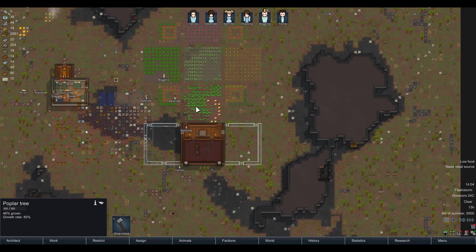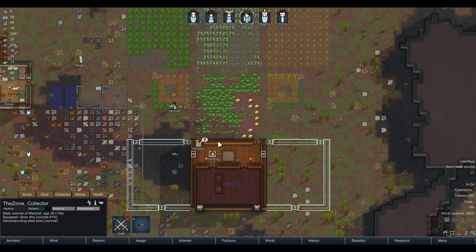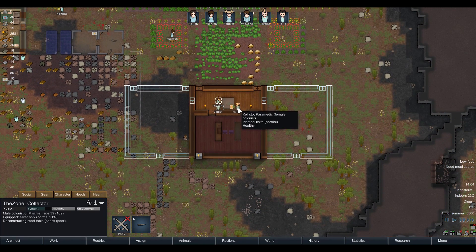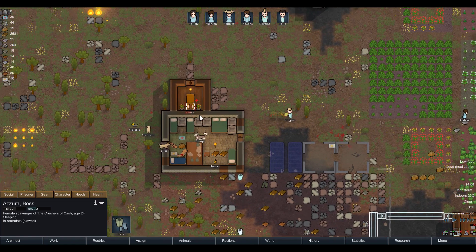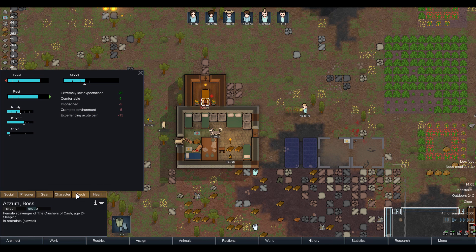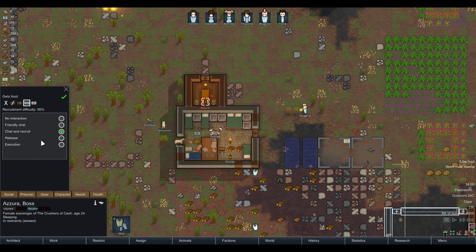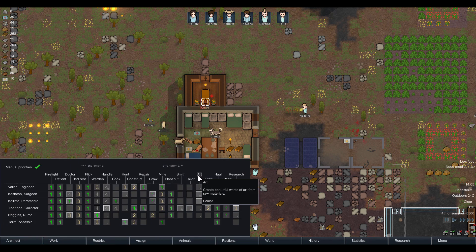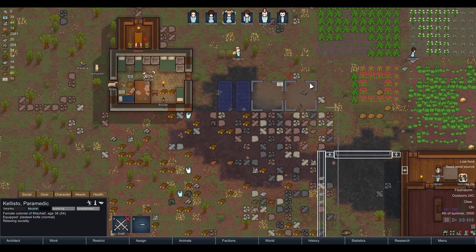The zone is deconstructing the steel stool. Callisto's eating because she's desperately hungry. I forgot Azura — our new captive. We might still be able to save her. She's experiencing acute pain, so I need to set her to chat and recruit and give her medicine. Our doctor is Callisto, who was just eating her meal. Why don't you prioritize cleaning blood off Azura?